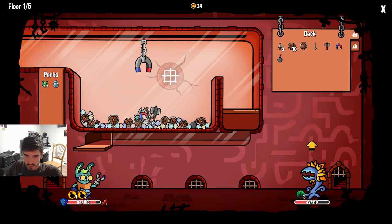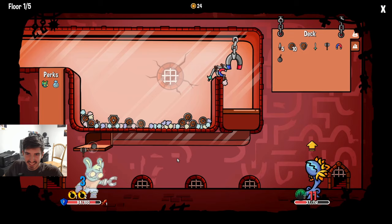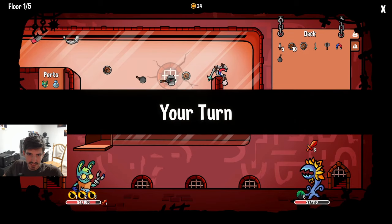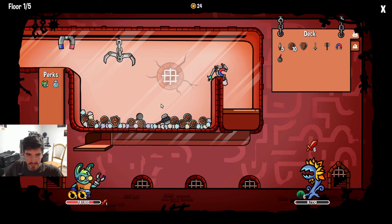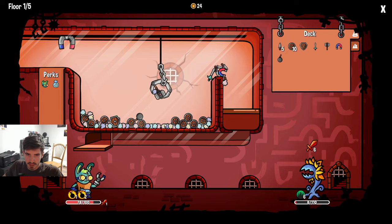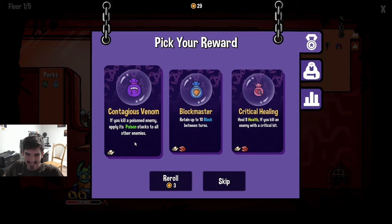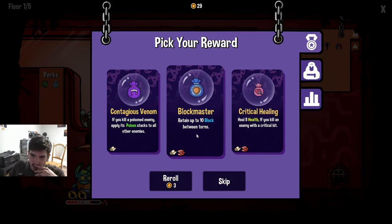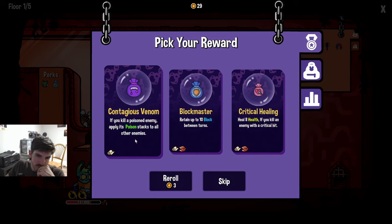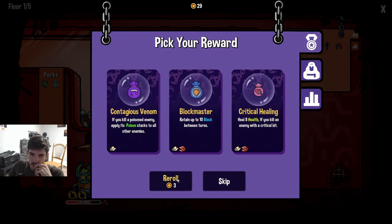Is that too much though - we're already doing 30 next turn. Can I just grab you? What the hell is that - I'm making a Jenga tower! It kind of works in our favor because now we can focus on getting you - it just bonked the entire stack. Retain up to 10 block between turns - is block good? It's hard to get blocks so probably not.